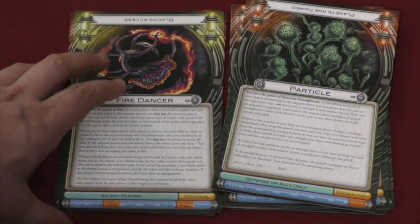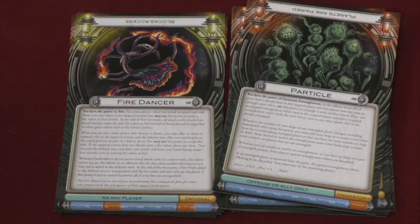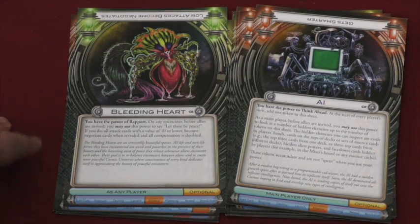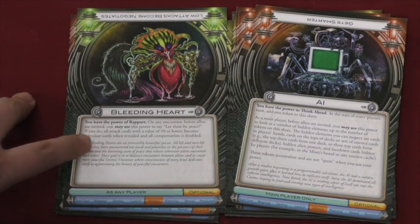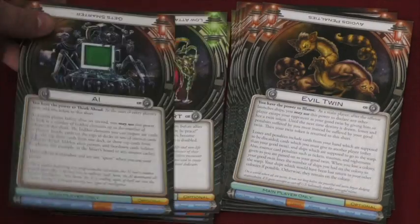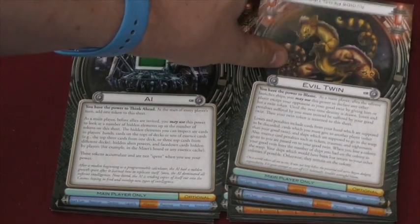Fire Dancer is a complicated way to add fire — it comes with fire tokens, and you put attack cards into those, making the defense more powerful. The Particle can join planets together. The Bleeding Heart can say 'let there be peace,' and you'll notice that almost all the aliens in this set are very strongly thematic. The Bleeding Heart can declare all attack cards with 10 or lower become negotiate cards, and compensations are doubled. The AI gets a token added every turn and can look at other people's cards. The Evil Twin can pick someone else to be their evil twin during each encounter, and that person will take all the damage and problems that you have — a lot of fun. They come with an evil twin token to give out.